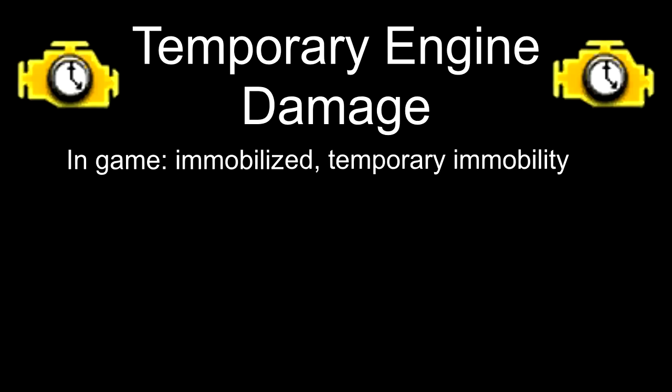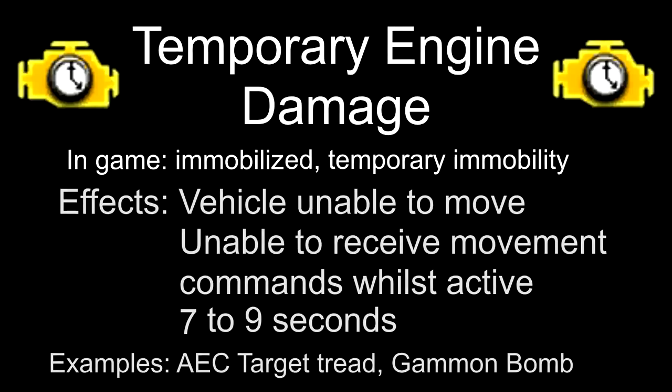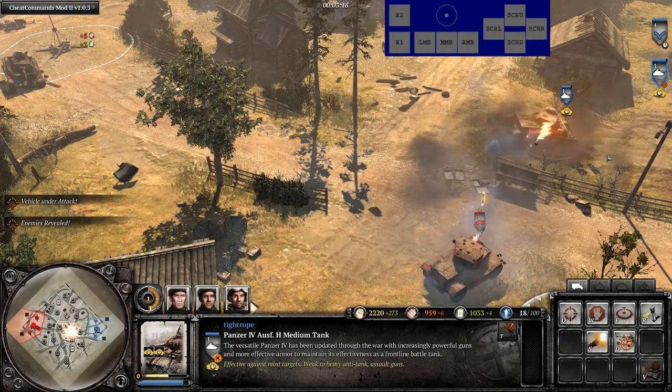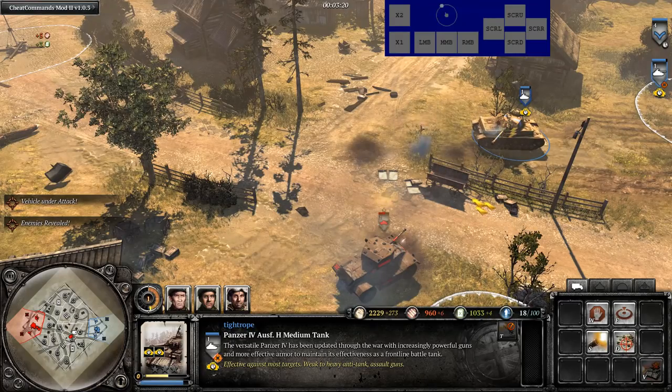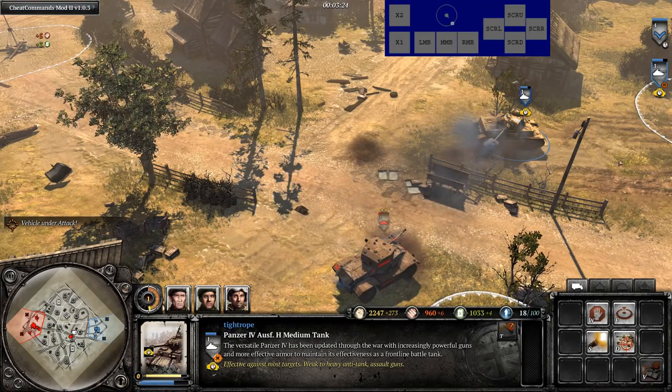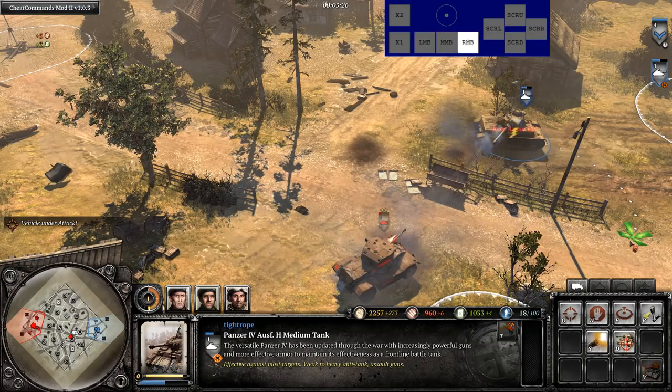This icon is also used for temporary immobility, which can be inflicted by AEC target tread and the gammon bomb. This leaves the vehicle's weapons fully active, however it renders it unable to move and unable to receive movement commands whilst active. This means you have to give a movement command as soon as the ability is worn off, because the original movement command is also cancelled.